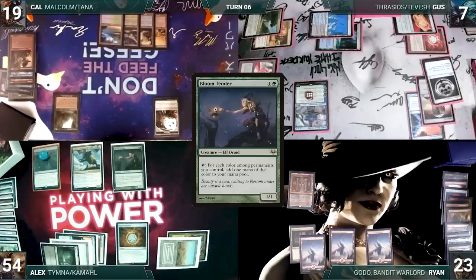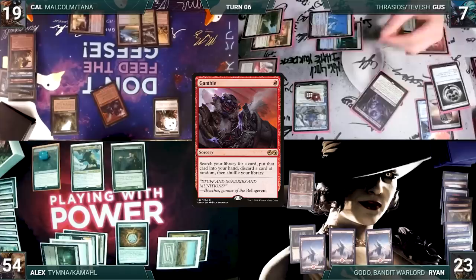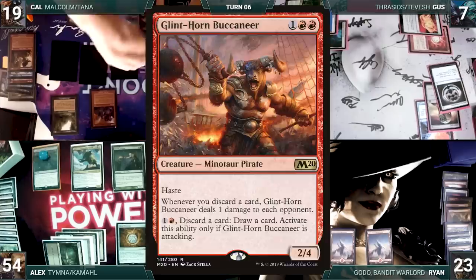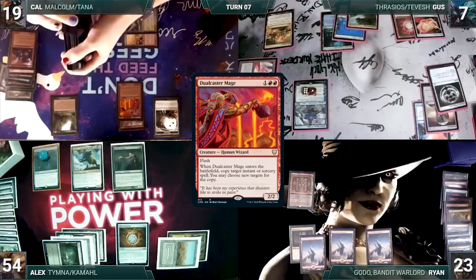During his draw step, Cal draws two extra through Sylvan Library, paying four to keep one extra. He casts Gamble. Counterbalance triggers and in response, Gus activates Teferi, drawing and discarding. Then Counterbalance resolves and Gus reveals Peer into the Abyss. Cal fetches up a card into his hand and discards a card at random, which is a Glint Horn Buccaneer — which feels extra bad. He casts Imperial Recruiter. It resolves and Cal fetches up a Dual Caster Mage into his hand. Cal passes.